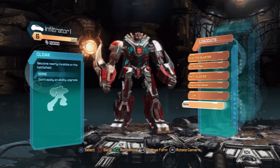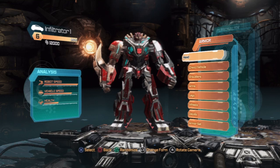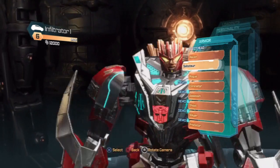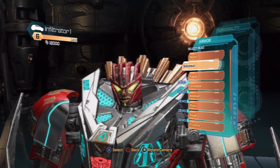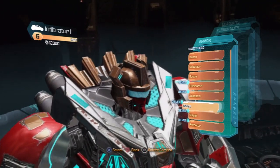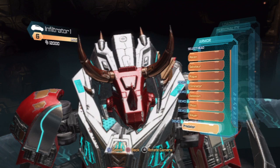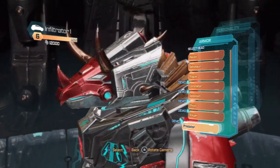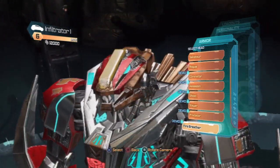That is not all we can do here. We can switch it up to Armor and give ourselves a custom job. We can start with the head. I have it set at Saboteur right now, but you can go to Recon, Rogue, Eliminator, all these different choices. You can rotate around, check it out, see what is to your preference. Look at that - it's the Predator head. There's some funky designs in this.